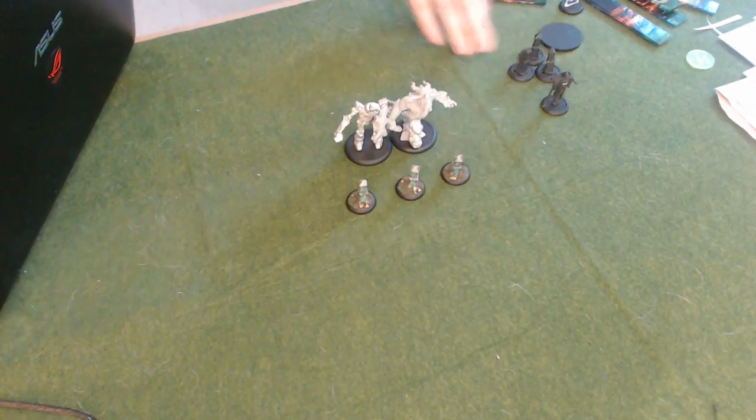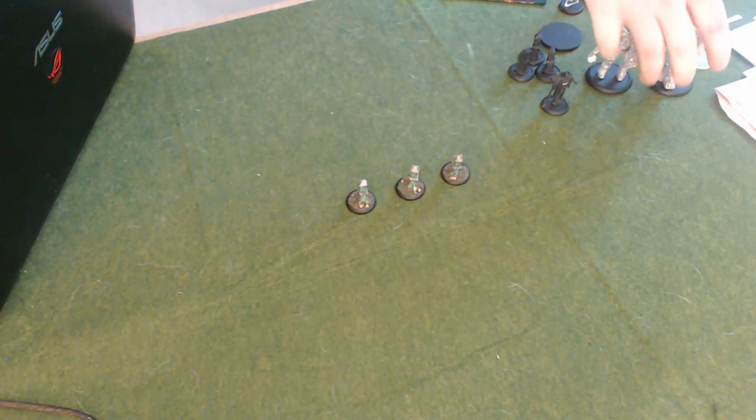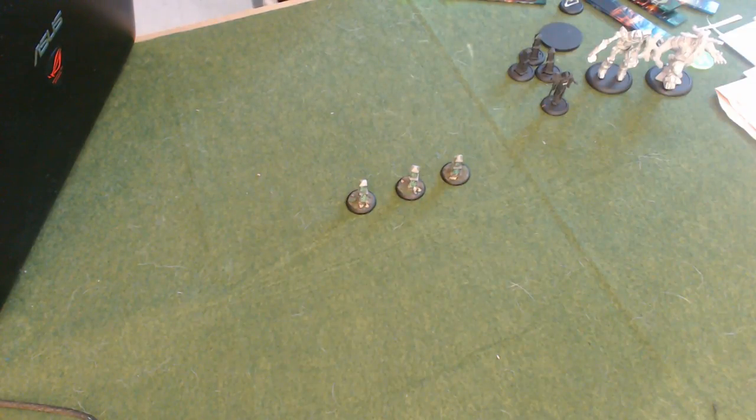Now they have to get through Armor 18, five-wound models to even get attacks here. And if they're a battle group centric list and they have to use battle group models, they're going to be in the way of being able to do that unless they have something to explain. With the Stone Keeper, the one thing I didn't go over is he does grant the unit Prowl.